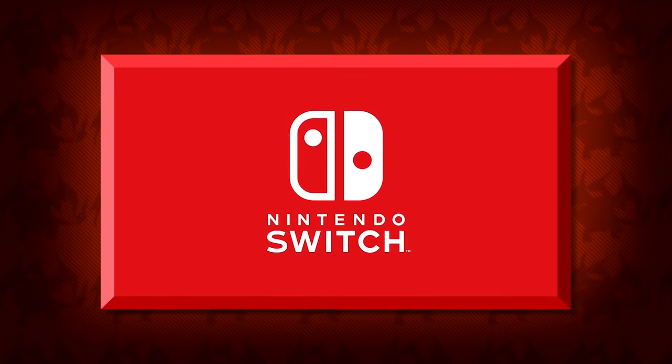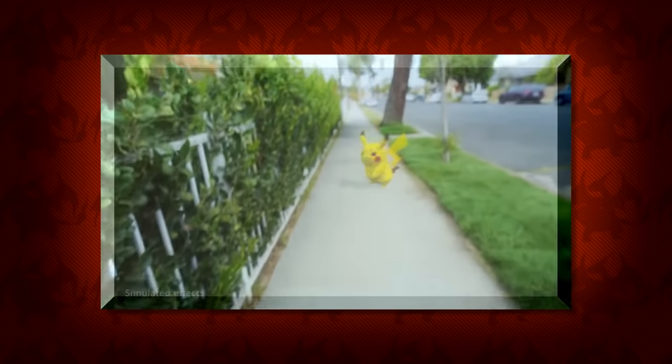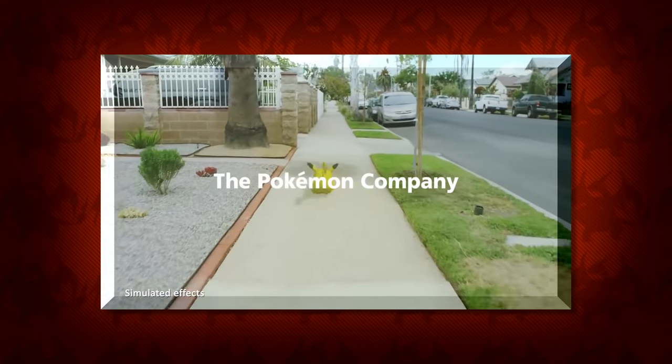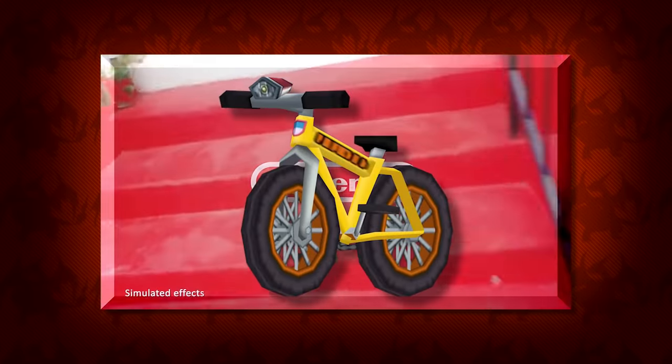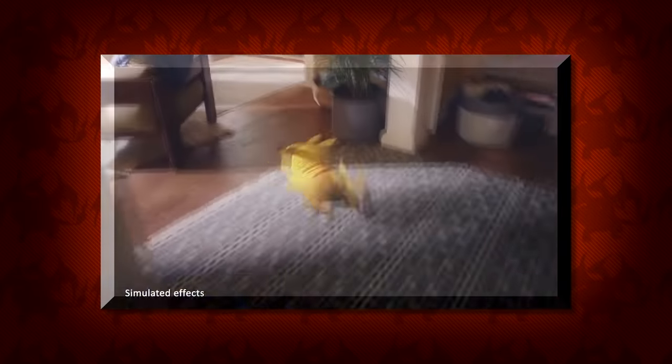Once you first see the official trailer it starts off by showing Pokemon Go, which is vital to the integration of Let's Go. They also show a boy riding a bicycle, which maybe could be a hint to the bike possibly returning, but besides that there's not much else here so let's move on.